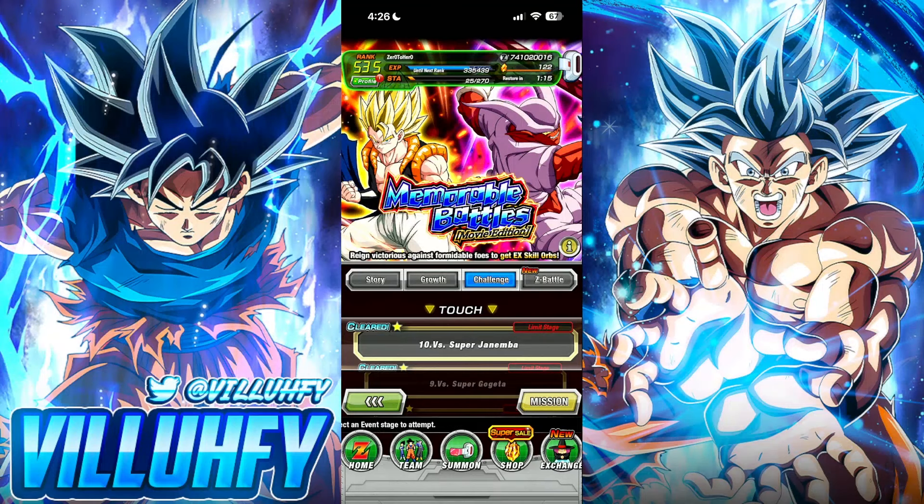Dokkan cooked up some fire with the Gogeta and Janemba EZAs, and what if I told you there was a way to make them even better? In this video, I'm going to be covering both of the events we need to do in order to get the exclusive EX skill orbs for LR Physical Super Janemba and LR Tech Super Saiyan Gogeta. If you want to know how to get these, stay tuned and let's get straight into this walkthrough.